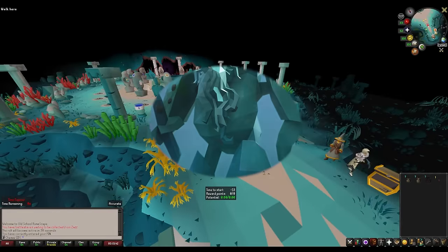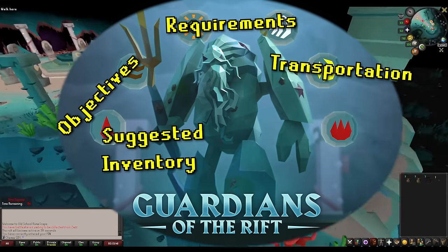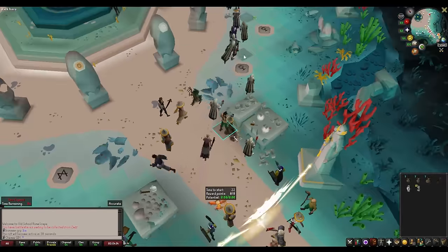Okay, so Guardians of the Rift. We're going to cover requirements, getting there, objectives, suggested inventory, mechanics, and rewards. I only talk through my normal script for minigames, but Guardians of the Rift gets a special paragraph.